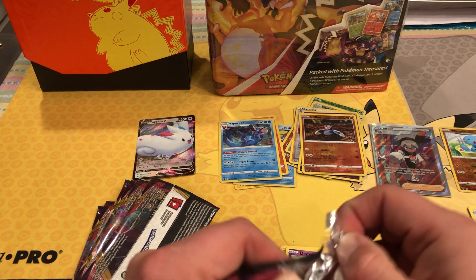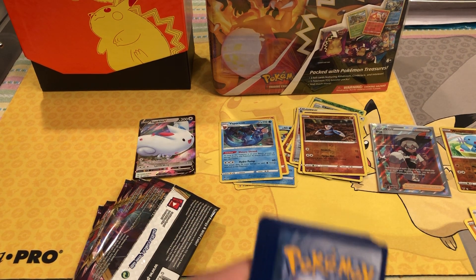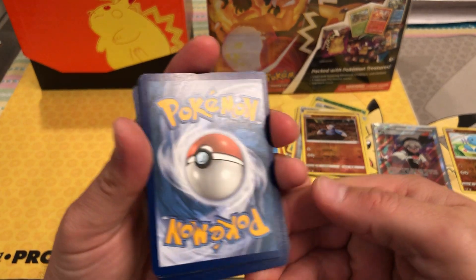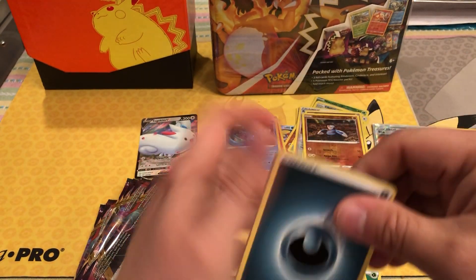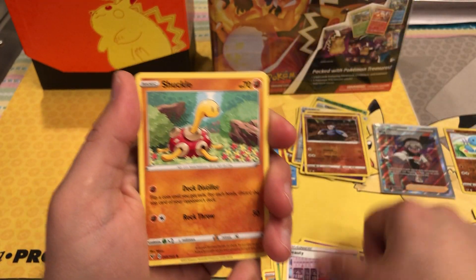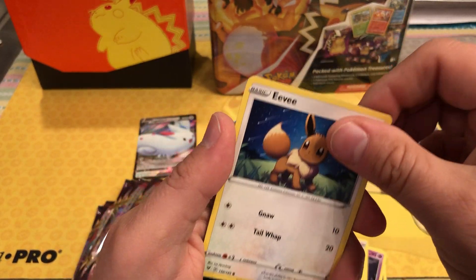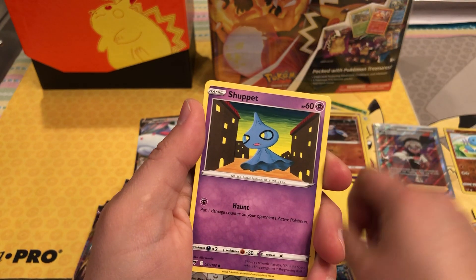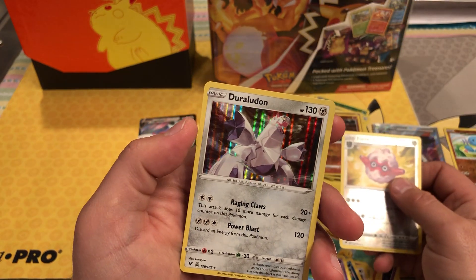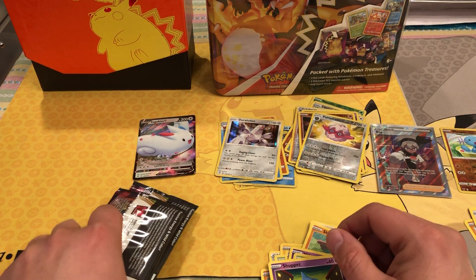These packs are not opening nicely, but I won't mind if it's a hit — that's all that counts. One, two, three, and four. Last card, don't see much white on the blue — centered nicely. Got an energy, Dusclops, Milotic, Shuckle, Milcery, Skiddo, Eevee, Trubbish, Shupit, a reverse holo Klefki, and a Duraludon — I think that's how you say it — just a holo, not a full art.